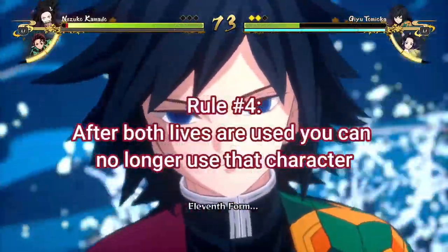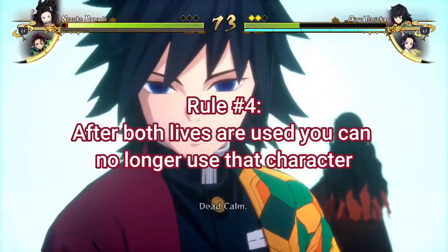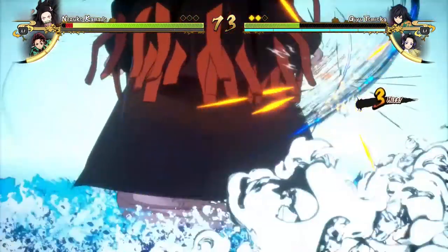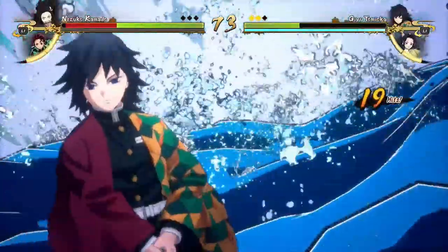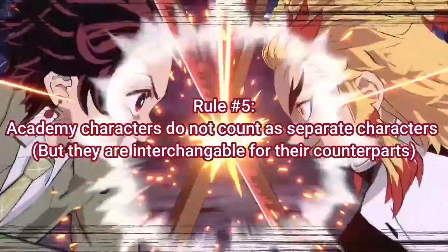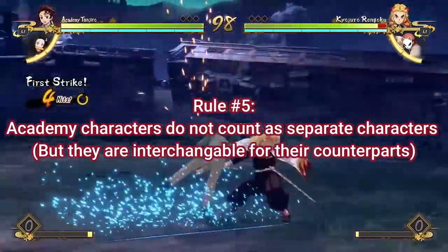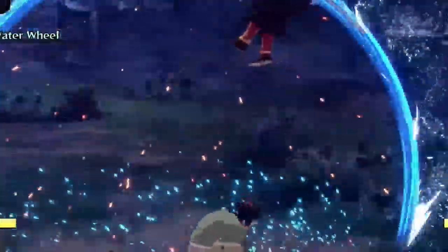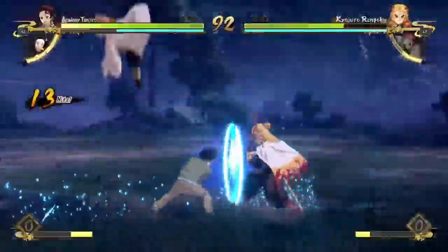Rule number four is that after both lives are used on your character, you can no longer use that character. So for this example it was Tanjiro, but this goes for every character in the whole challenge — if you lose both your lives, that character is out. Rule number five is that the Academy characters do not count as separate characters, because they're basically the same as the normal characters. Like Academy Tanjiro and normal Tanjiro have the same moveset, so they don't count as separate characters.